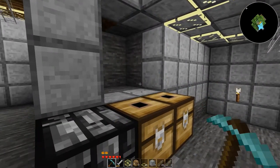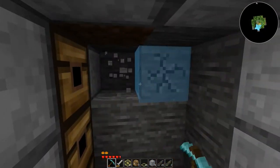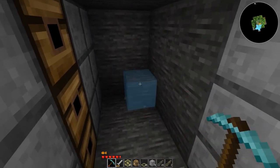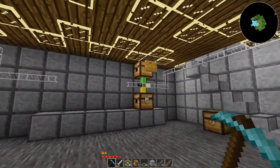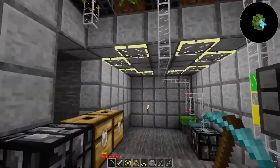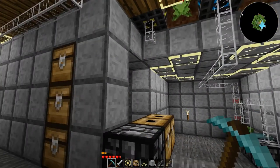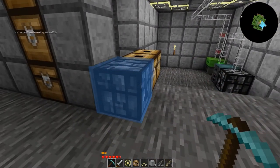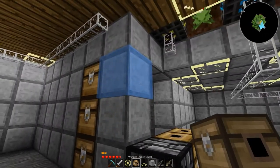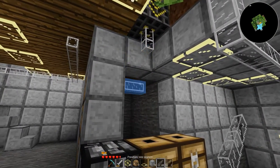Unfortunately, the other method did have a benefit over this — I could easily see all my sorters and I could switch them up. I guess I could leave this open though. Actually, I can even throw chests right here if I really want. It doesn't matter.